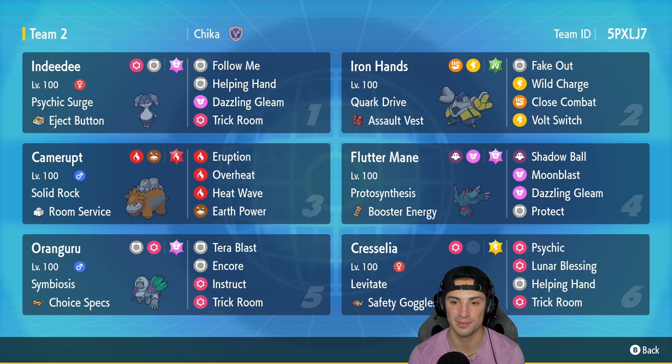Camerupt has Eruption, Overheat, Heat Wave, and Earth Power. In our fourth slot we have Fluttermane — pretty normal setup, stats, moveset, and item. In our fifth slot it's Orangaru with Symbiosis, holding Choice Specs, running Tera Blast, Encore, Instruct, and Shriek Room. In our final slot it's Cresselia with Levitate and Safety Goggles, running Psychic, Lunar Blessing, Helping Hand, and Shriek Room. Rental code is in the top right corner.